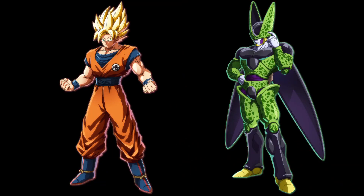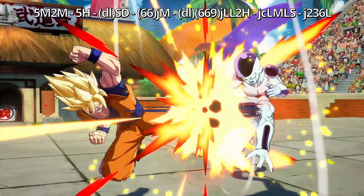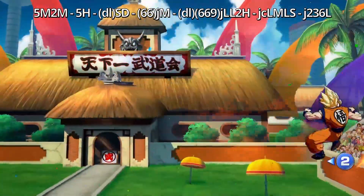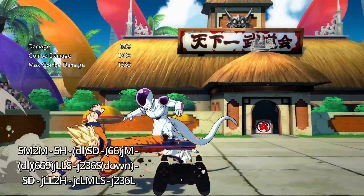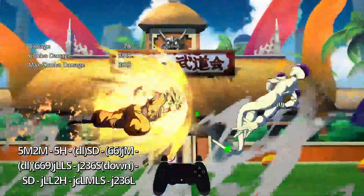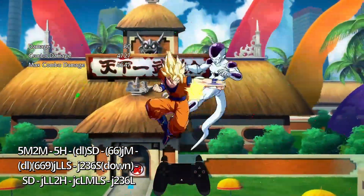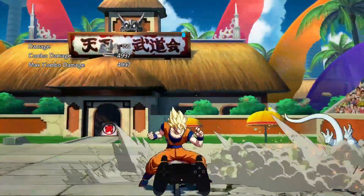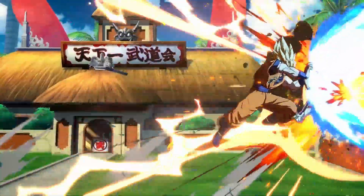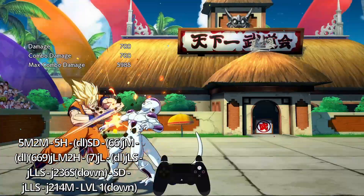These changes benefit characters like Super Saiyan Goku, so if this is the rejump you were using up to now, it is about to change. Thanks to the patch, we can now super dash after the beam and still continue our combo. Keep in mind that mid screen you cannot use the straight beam, but in the corner it is okay.